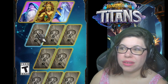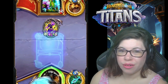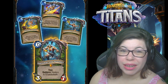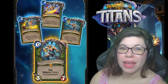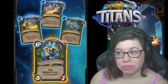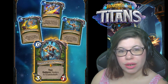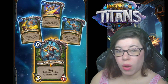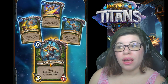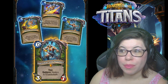The second Titan revealed is the Hunter Titan legendary — Agramar. The animations are so cool. Agramar is a six-mana 3/7 Titan with a battlecry: equip a 3/3 Taishalash weapon. So you get a weapon right away — a 3/3 weapon. It's pretty interesting that they're giving Hunter a weapon here, and I'm very curious to see what other cards will come to use with it.